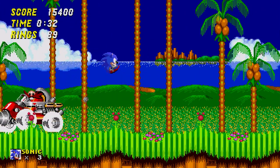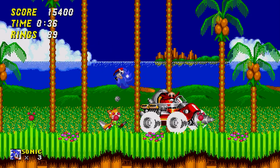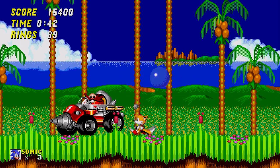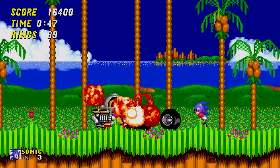The first boss is Drill Robotnik, where he docks his Eggmobile into a drill car and drives across to hit you with his drill. This is not a very challenging boss — it is very easy to dodge the attacks and jump on him. After the seventh hit, Robotnik will fire his drill like a missile, but again, very easy to jump over and deliver the final hit.